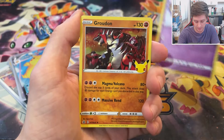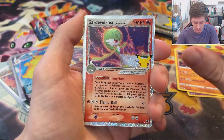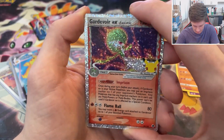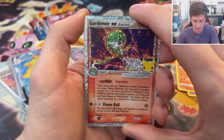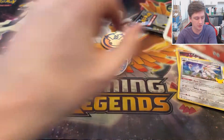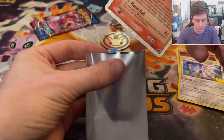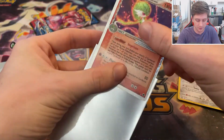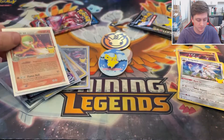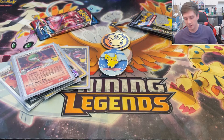We got Cosmoen, Groudon, Gardevoir EX — this is a big hit. Delta Gardevoir EX, followed by a Solgaleo. I think the only things higher on the tier list than this are Gold Star Umbreon and the base set Charizard. So I will take that — very, very good hit.